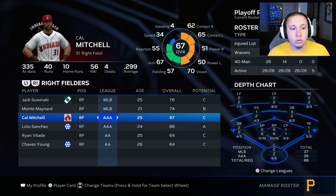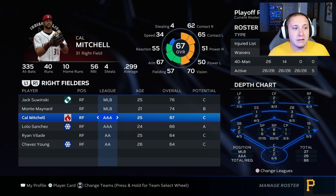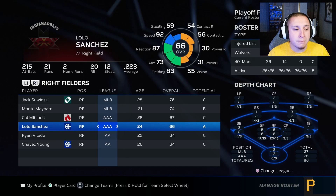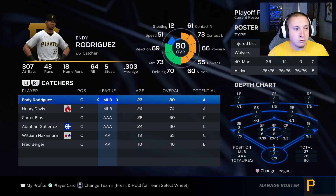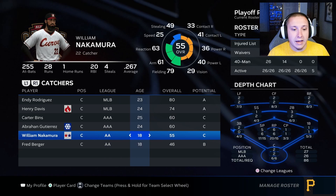Players in the minor leagues who don't get good playing time won't progress at the same rate as those who do. For example, on my triple A roster I have two right fielders: Cal Mitchell and Lolo Sanchez. Lolo Sanchez has only 215 at-bats versus 335 for Cal Mitchell — that gives Mitchell more opportunity to develop. At the MLB level, Andy Rodriguez has 307 at-bats versus 112 for Henry Davis, and in the minors William Nakamura has 255 versus only 94 for Fred Berger.